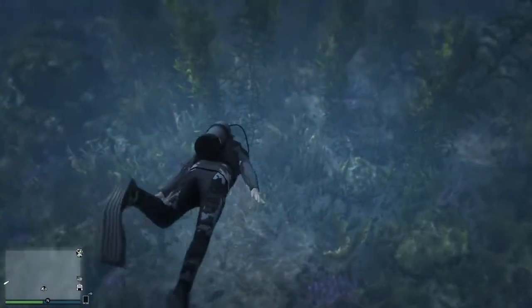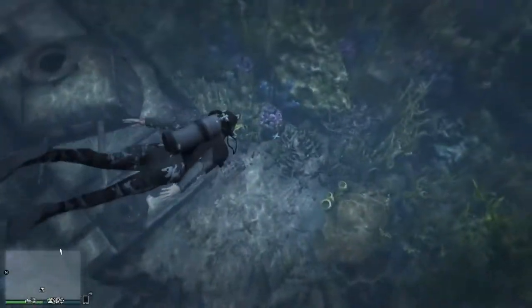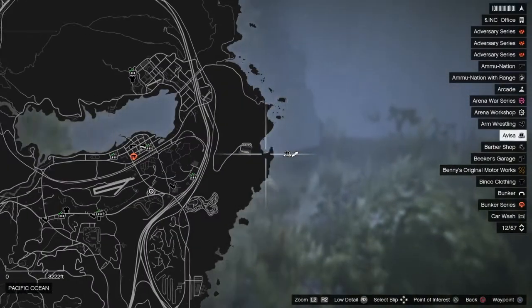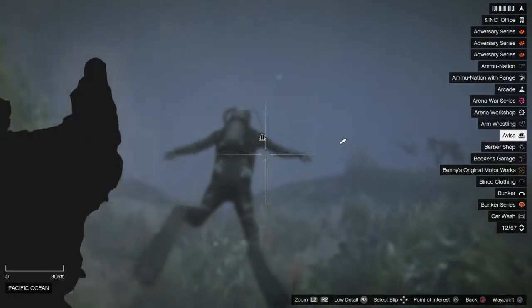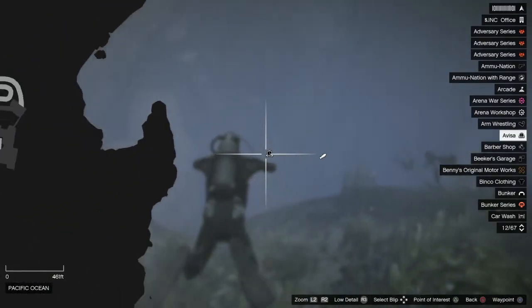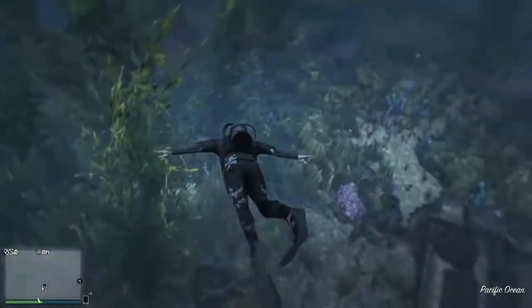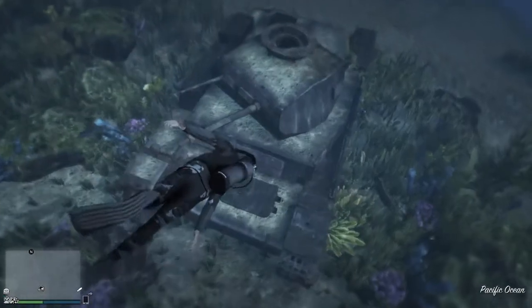The next tank we have is a bit more hard to find. It is near the Meriwether Labs and it is in the ocean. You have to go to this specific spot right here, since it is one little dot in the middle of the entire ocean. And it is a Panzer II.